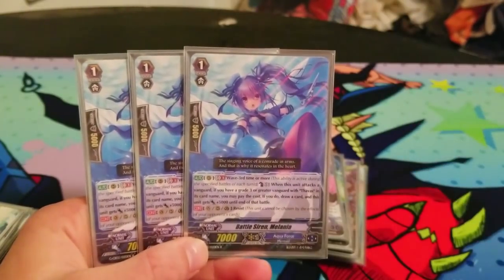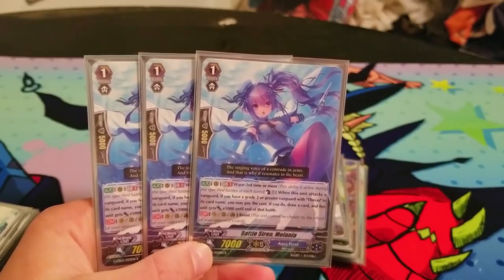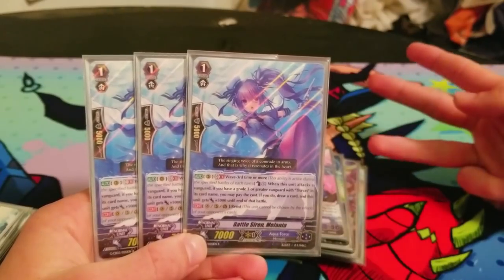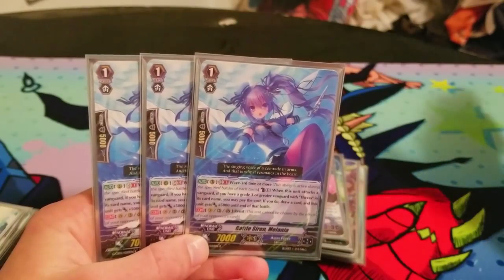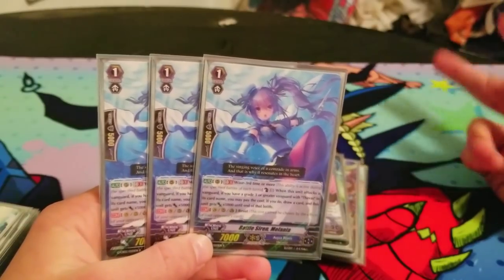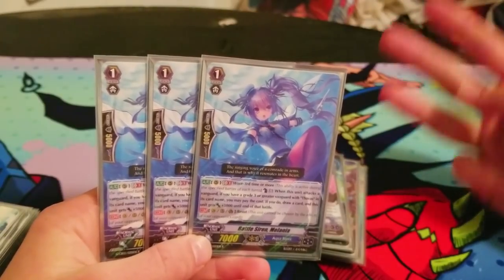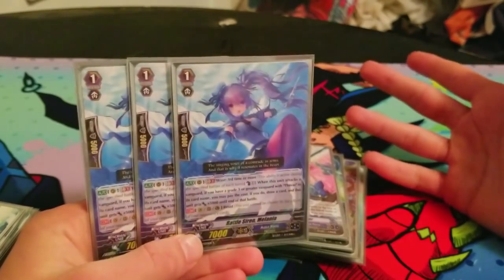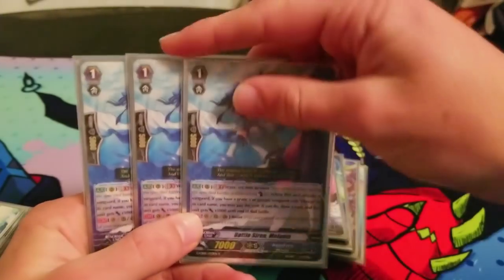In tournament the other day at my locals, I went from having like three cards in hand and then using Melania, Sipla, and Alexandros — I was able to draw seven cards that turn. My hand was really shitty, like two crits, and at the end of the turn I had a stride fodder, a grade three, another grade two, two PGs, and two heal triggers. My ideal hand. And it's all thanks to Sipla and Melania for their draw skills.